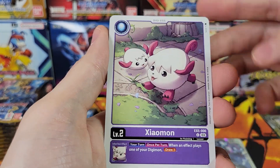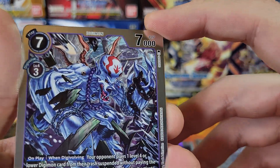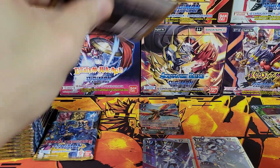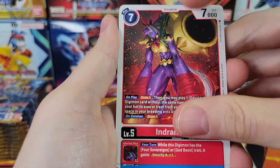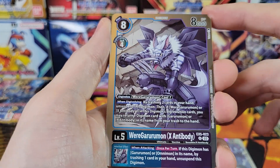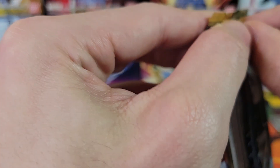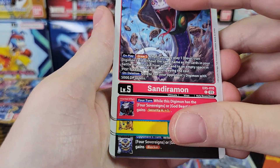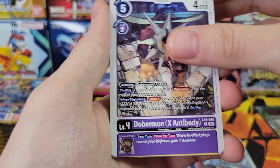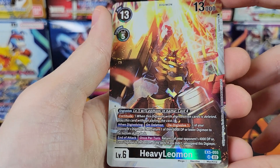Crescimon, Xiaomon, Flaermon, Baihuomon Ace, and Dragomon with the Cthulhu head and tentacle shoulders. Loyalty Deeper Than the Sea. Frimon, Garurumon, Were Garurumon X Antibody, and Flashy Boss Punch. I'm pretty sure I have seen the entire set by now, except for Alt Arts — there's a bajillion Alt Arts and you only get three in a box, so there's no way you can get all of them from three boxes. Heavy Leomon SR.